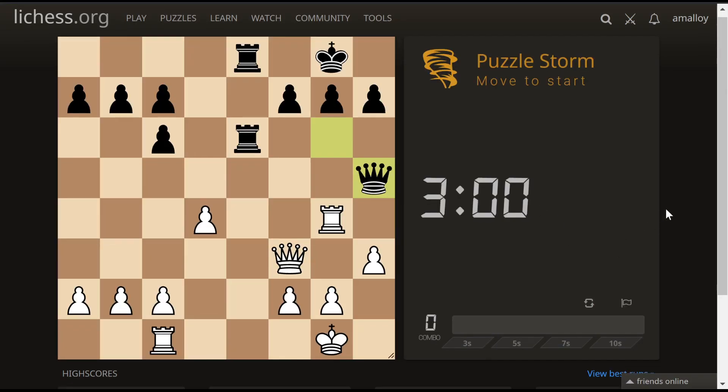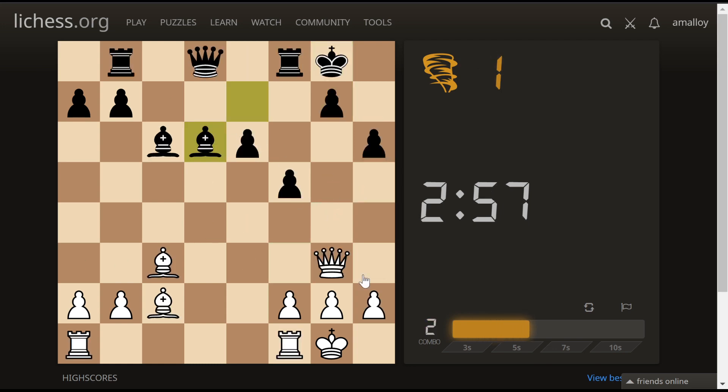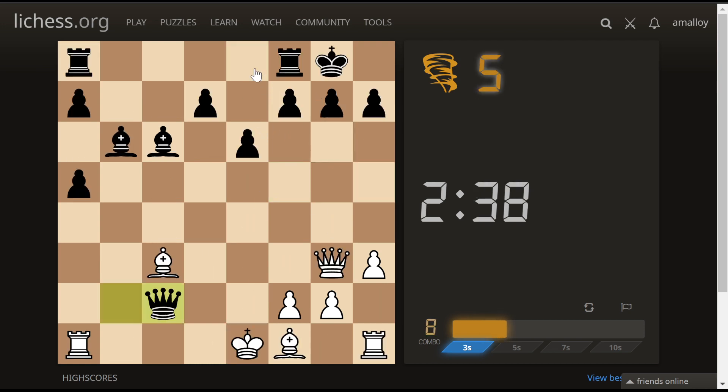We'll try Puzzle Storm. You get three minutes — I assume it's like Puzzle Rush on Chess.com. I don't really know how it works. They give you more and more difficult puzzles. We do here and pick up the queen. Oh my gosh, it's so fast. Checkmate. Check? Mate? Checkmate. Pick up the rook? Yes, and then the other rook. I don't understand how the time is working in this combo meter.